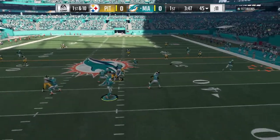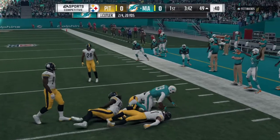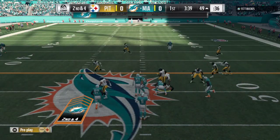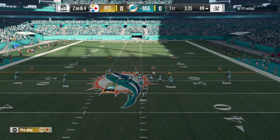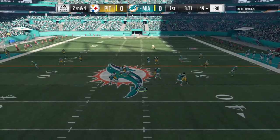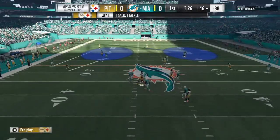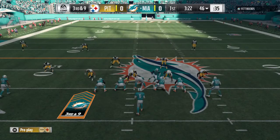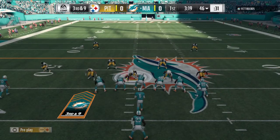Cutler throws on first down to the right side, tight end Thomas, getting into enemy territory just across midfield at the 49 — a gain of six. It was a nice rhythm throw, a pitch and catch. But then he goes down for a sack — T.J. Watt coming in from the outside linebacker spot, dropping him for a loss of five.